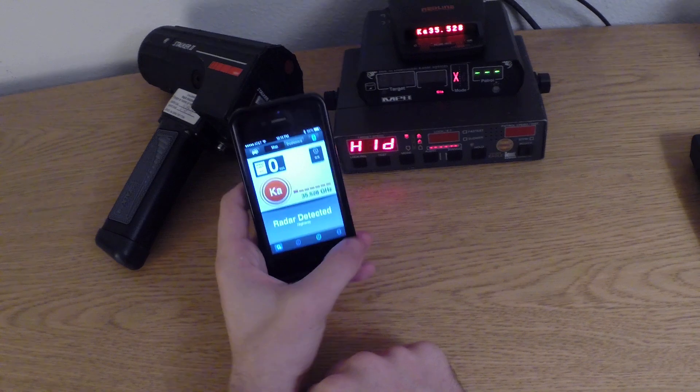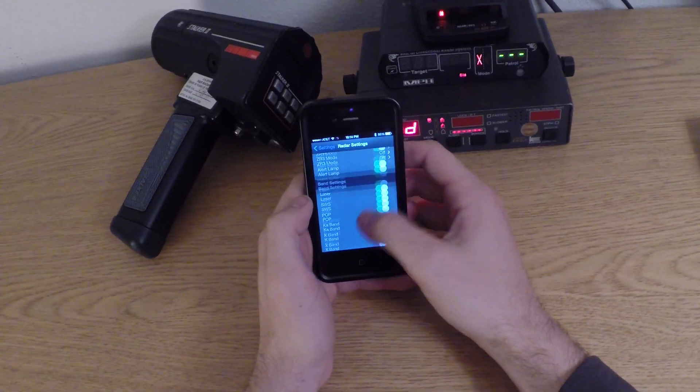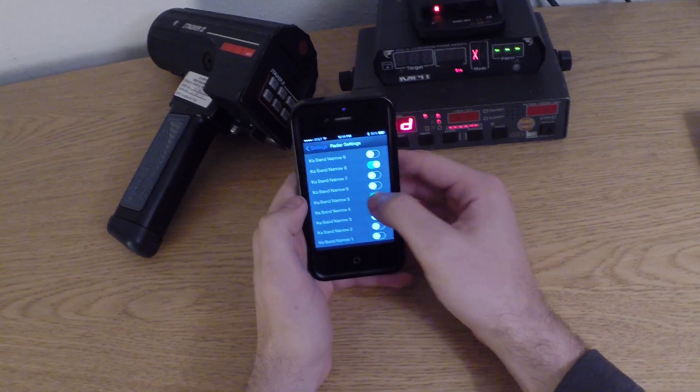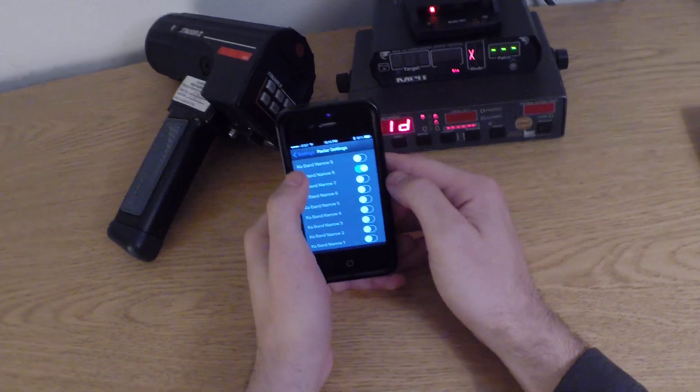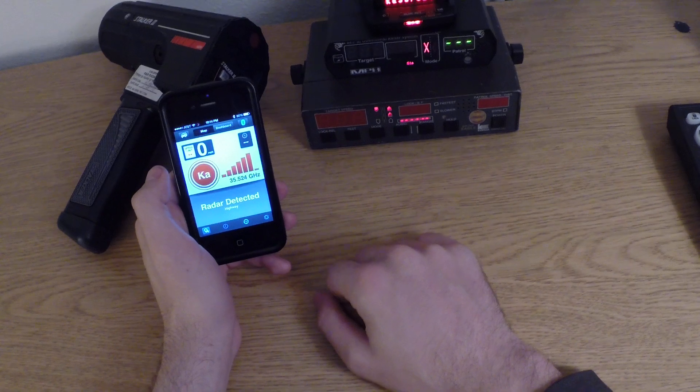So it looks like changing the settings doesn't actually do anything until you power cycle the detector. Let's try this now — let's go ahead and turn band 2 and band 5 off. So bands 2 and 5 are now off, so right now it should only be band 8, which is 35.5.